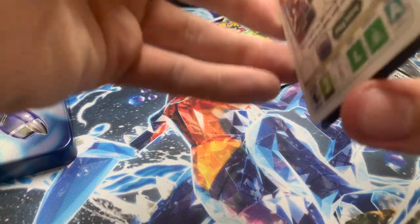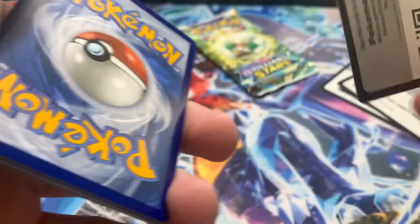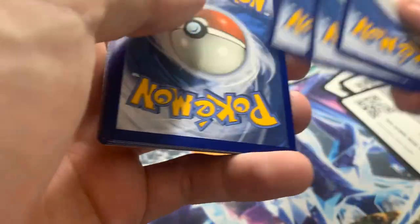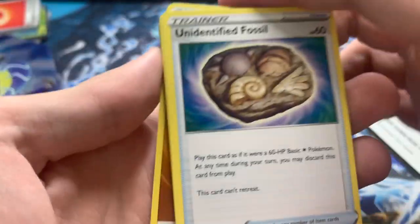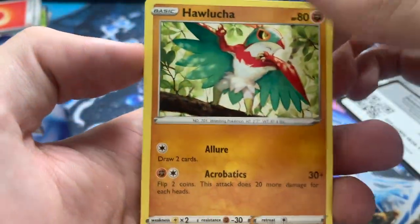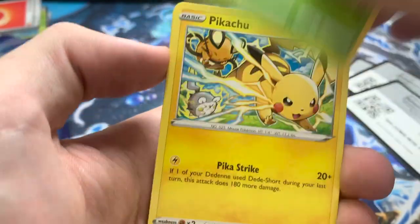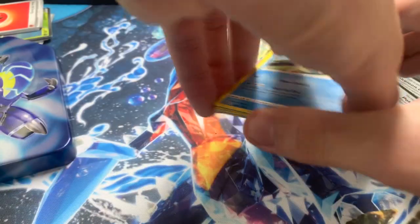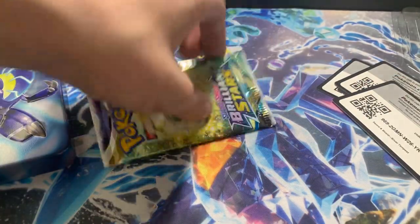Silver Tempest pack now. I'm not sure if you can still get this set easily. I'll do four from the back — looks like steel and fighting. We've got Unidentified Fossil, Araquanid, Stonjourner, Relicanth, Vullaby, Gogoat, Petilil, Pikachu, Sunkern, and Keldeo. That was Silver Tempest. It's cheap — I think the booster box is like $20 — so I might pick one up.